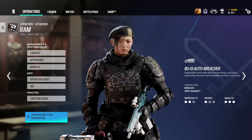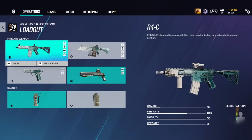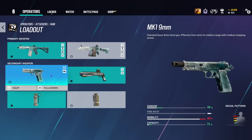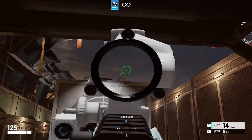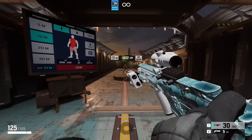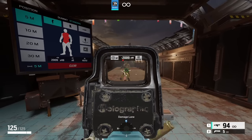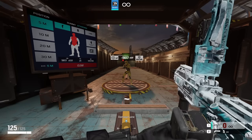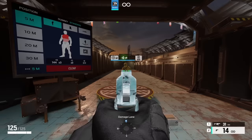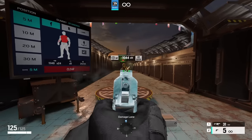Moving past Ram's gadget, we can now discuss arguably her biggest strength — her loadout. Ram has access to the R4C, one of the strongest assault rifles in the game, and the LMG-E as her two primary options, and the ITA-12S shotgun and MK-1 handgun as her secondary options. The R4C has a really fast fire rate, solid damage, and moderate recoil. The LMG-E is arguably the strongest LMG in the game right now. The ITA-12S shotgun can allow her to make additional vert holes if her breachers aren't enough. She's worthy of a 10 out of 10 in the loadout category, and it's not even close.